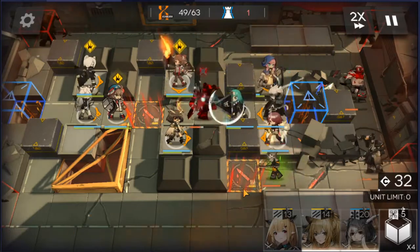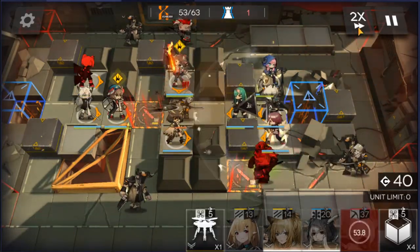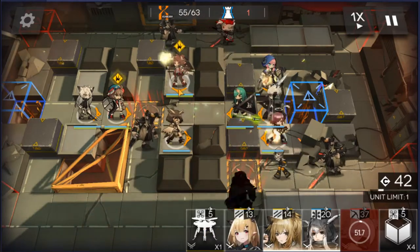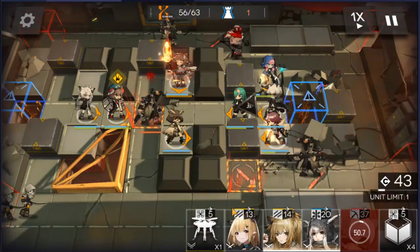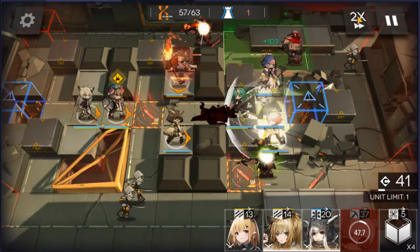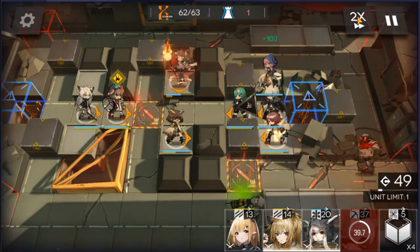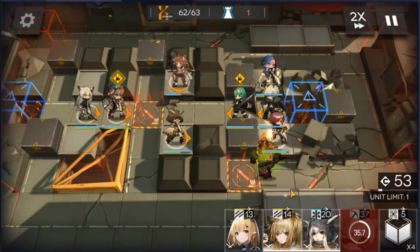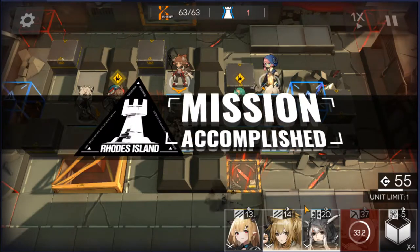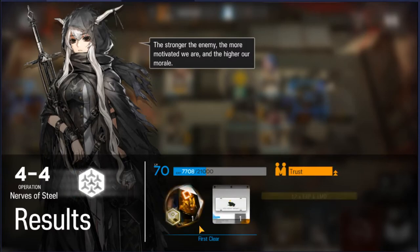Yeah, that's pretty much done for this challenge. Blue Poison is getting pretty low here actually — put this up, kill the one up here. When it gets a bit dicey, gotta kill the remaining ones. So there you have it. If you have trouble, just level up your units like Blue Poison.